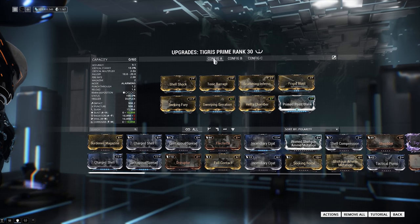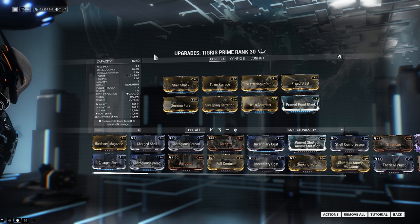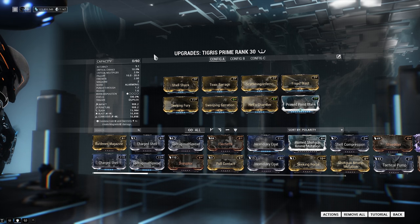It's an insane build and there's no reason not to pick up the Tigris Prime — you can buy a set for 30 Platinum and use the weapon at Mastery Rank 13. By MR13 you should have builds like an Equinox or a Mesa Peacemaker and a standard crit build on your secondaries to farm most of these mods. You get Toxic Barge from Corrupted Vor, Shellshock from Hive Infested cache missions or Baro, Scattering Inferno and Frigid Blast from Spy Missions, Hell's Chamber from a Spy Mission on Saturn with all three data extractions, Sweeping Serration from Baro Ki'Teer or another player, and Seeking Fury is just a Nightmare mod you keep rerunning Nightmare Missions to get.